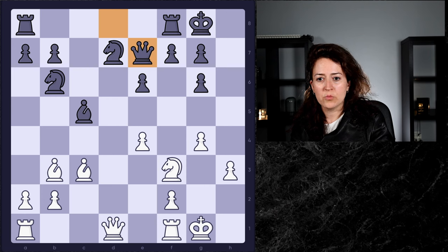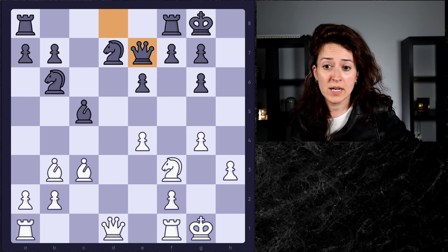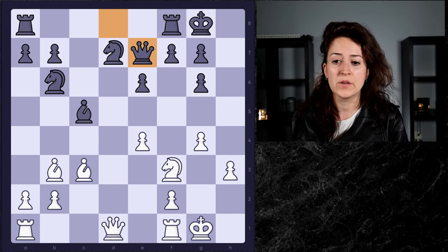You might think about rook to c1, or maybe queen to e2 — getting the queen off the open file and connecting the rooks. Those moves could easily come to mind, but they're not the best. They're not the best because black actually has an idea here that you need to take care of.